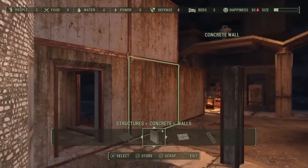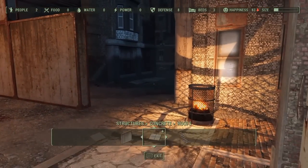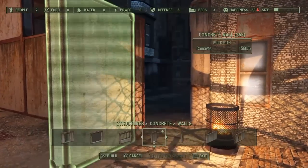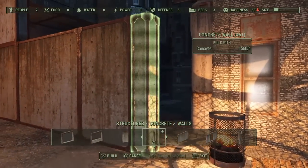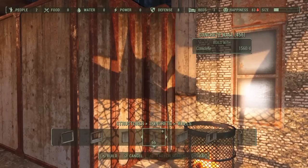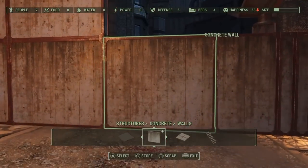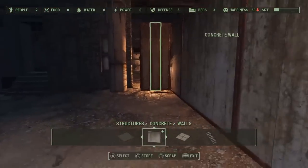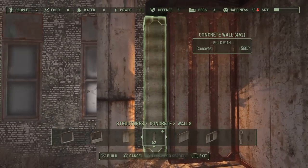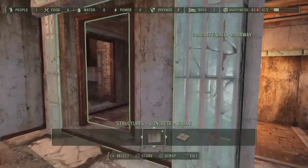Now we have this. We need to unfortunately block this off, so I'm going to use half a wall here and then use a corner wall here. So we have this double wall here now. Given that we go inside of here, we have the doorway and what not. We need to actually continue it up. So you have this nice and blocked off, which is quite nice.